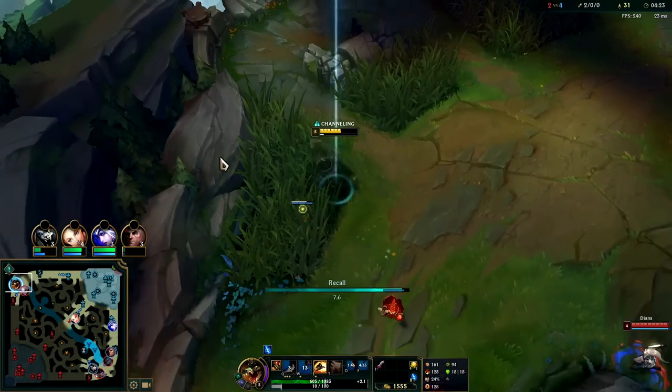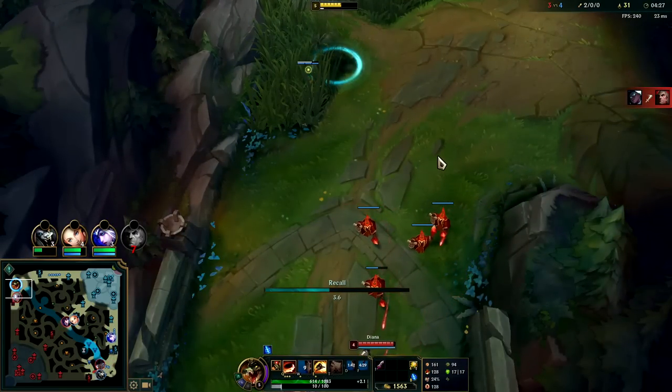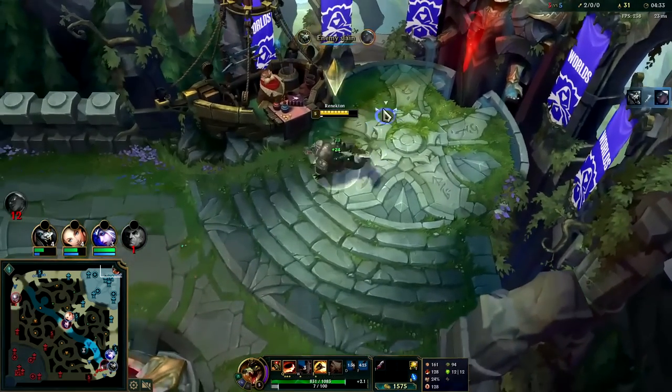Gnar's role in this matchup is more submissive — he needs to kind of just play back, wait for ganks, try to hit level 6, and play for teamfights. Renekton is going to be playing for kills and playing for the split push.